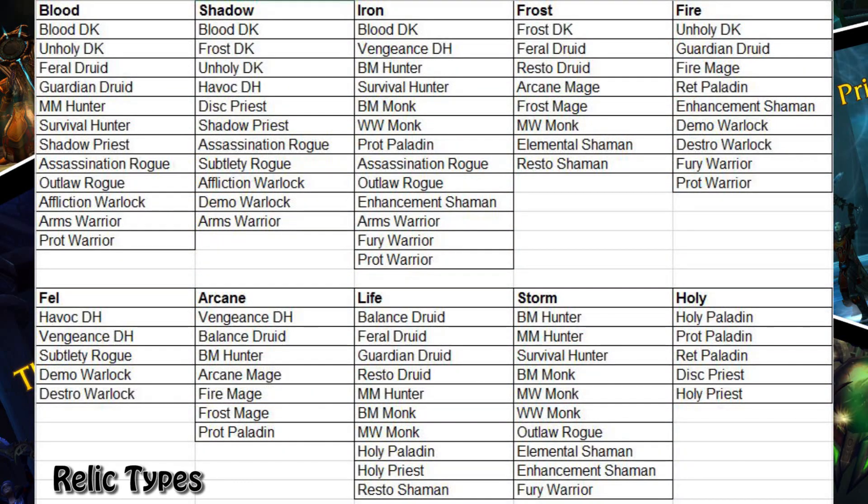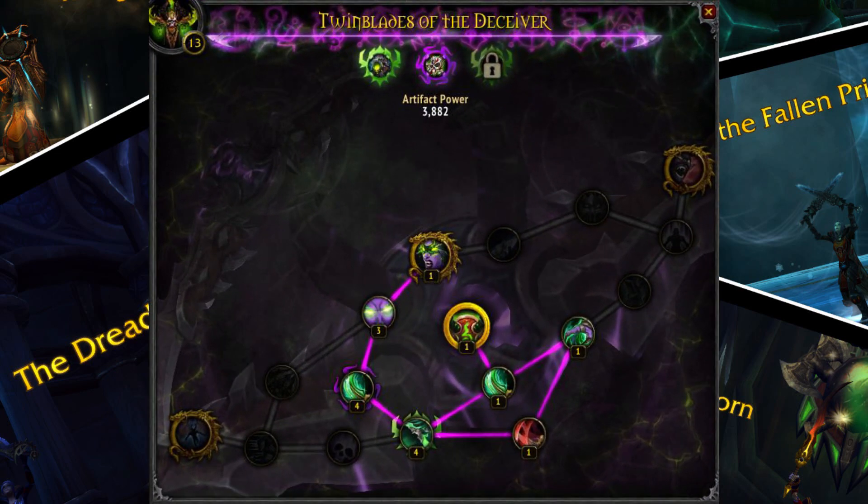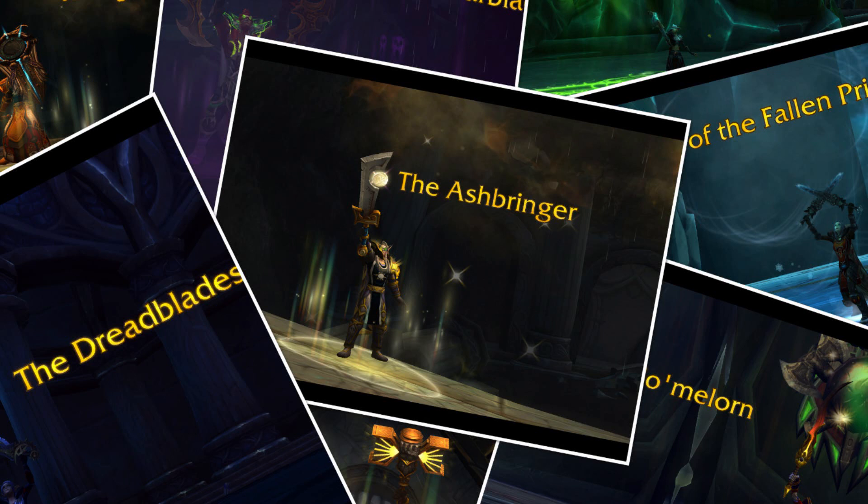So what are relics for? They are what determines the item level of your weapon. In addition they also have a trait assigned to them, which will increase the rank of that particular trait on your artifact by 1. Note that this allows the rank to go higher than would normally seem possible. As can be seen here on my Havoc Demon Hunter artifact, you can place up to 3 points in Critical Chaos, but I have 4 — because I placed the maximum 3 points into it and also have a relic with that same trait. The item level of the relic is of the utmost importance; better to slot in a relic with a high item level even if the trait is weak. Only consider the trait if you have a choice between two relics of the same item level, or maybe a negligible difference of one or two.